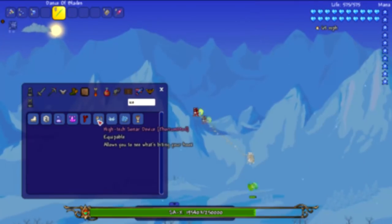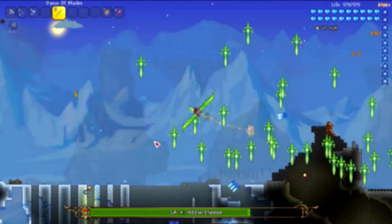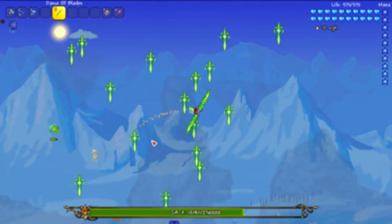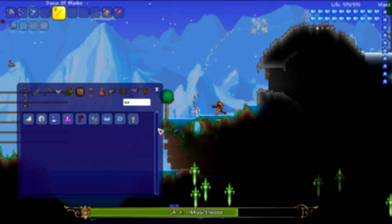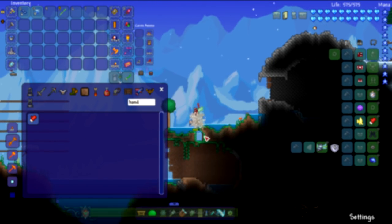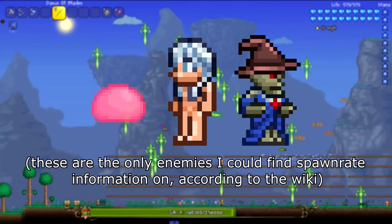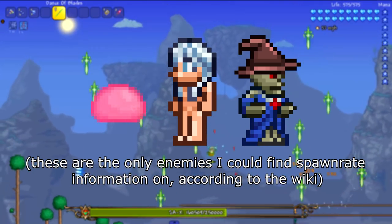Starting from rarest to less rare, we have Tim at number 1, regular chest mimics at number 2, the Groom at number 3, the Bride at number 4, and the Tactical Skeleton at number 5. Now some of you may feel that list doesn't seem right, and honestly I would agree. The wiki doesn't really give exact percentages or ratios of how rare some of these enemies are.